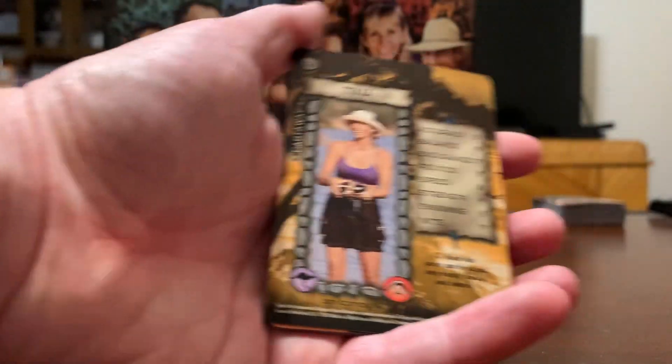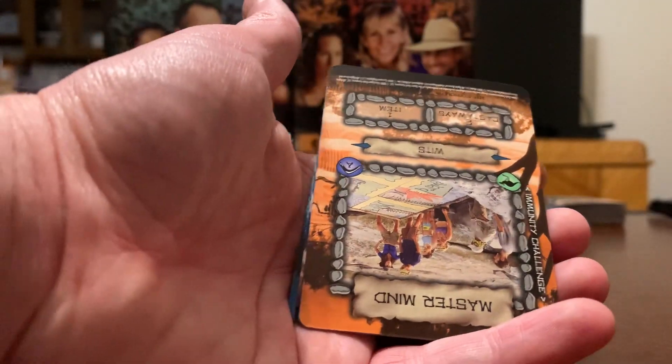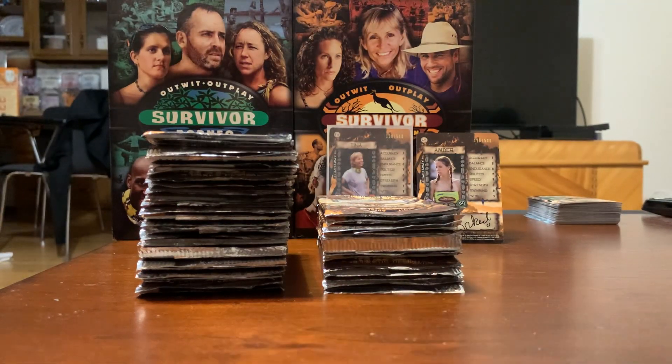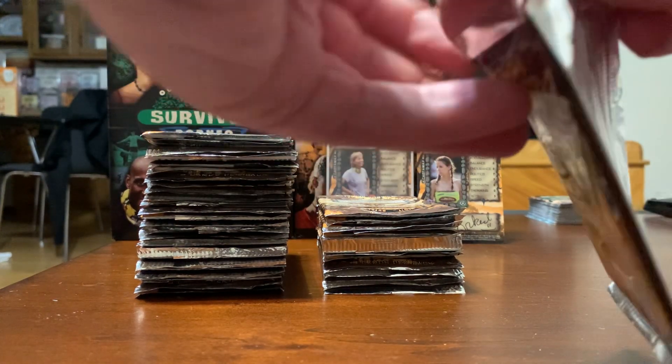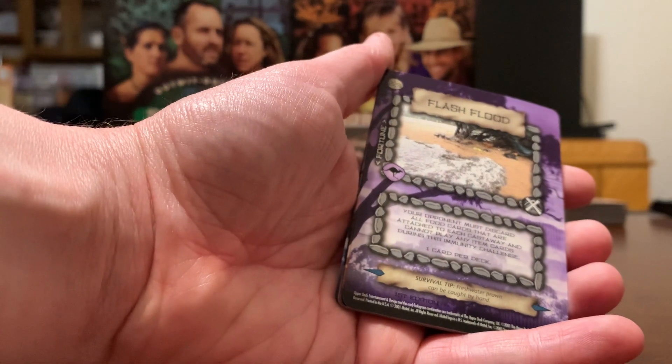So yeah, that was an autograph. If you would have told 12-year-old me that I would one day pull autographs of Tina and Amber, I'd be going nuts. The fact that we got Amber's autograph with her original last name is cool, because she's been Amber Mariano for like the last 15 years, whenever she married Rob. So we got a very early autograph. Flash flood — yeah, we have that one.